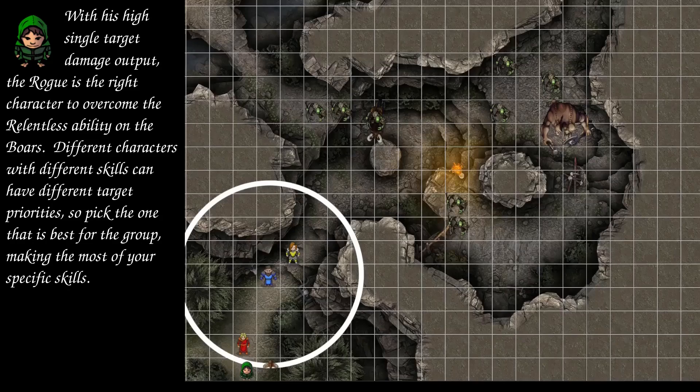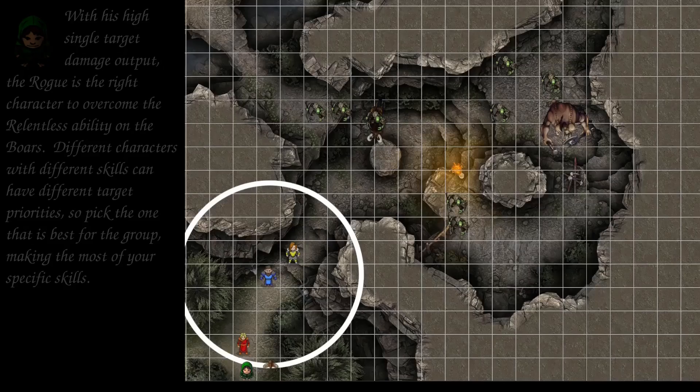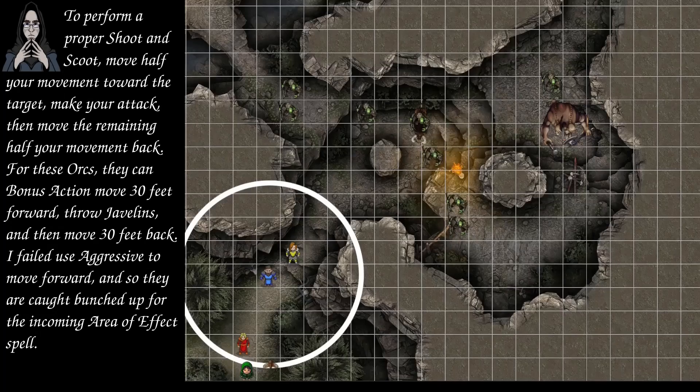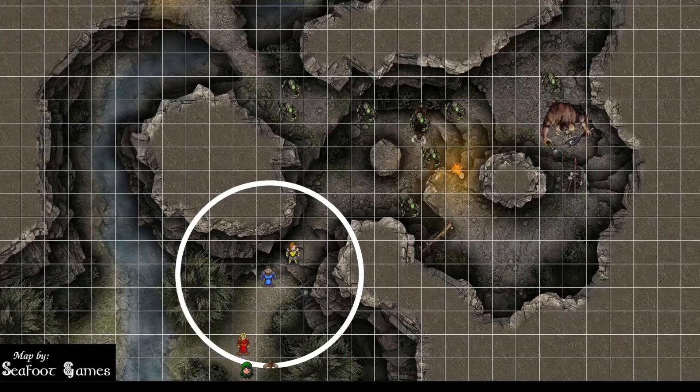Ettins' turn: one throws a javelin at the cleric — 19 to hit, 9 points of piercing damage. Another orc gets a 10 and misses. Orcs starting their turns in the Spirit Guardians zone take radiant damage and must make DC 15 Wisdom saves — multiple orcs fail and take lethal damage. The Ettin attempts to swing an axe at the dodging cleric and rolls a nat 1. The boar enters the zone, takes 16 radiant damage, and fails its save. The Ettin uses its 40-foot movement to get into position and dodge.